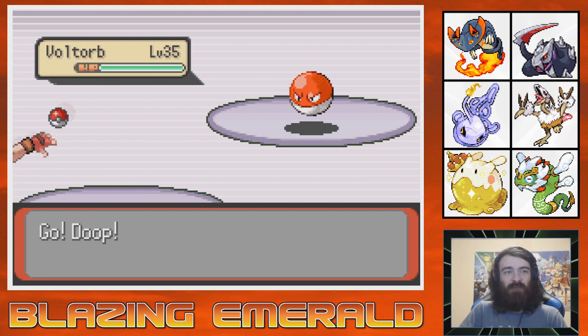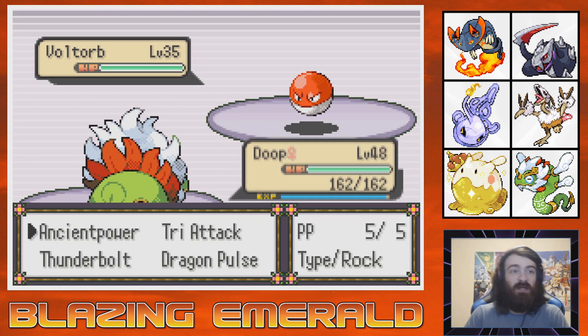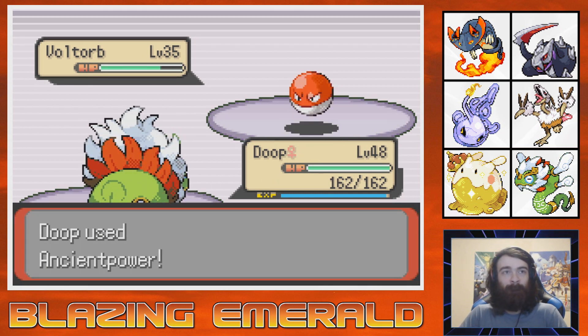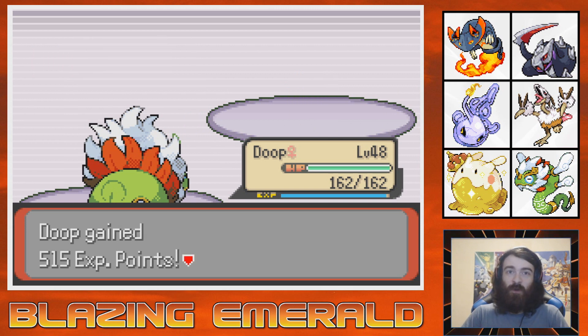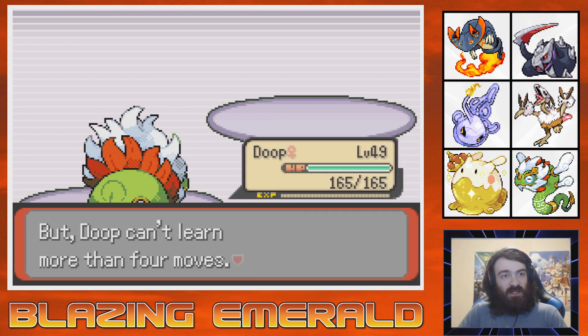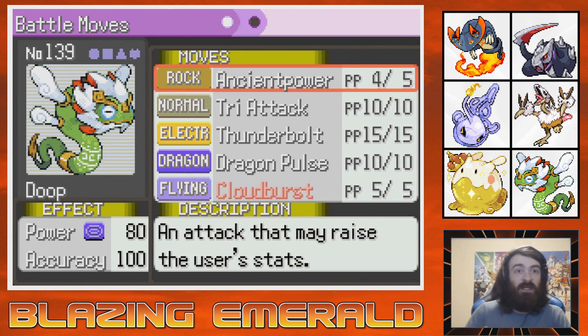I wouldn't mind everyone being at least level 50. Doop is actually really close to leveling up, so that's kind of convenient. Watch me get the boost because there's no other Pokemon other than this Voltorb. We're boosting — we're not boosting? Crazy. We do get the level up immediately, which is kind of nice. Doop is trying to learn Cloud Burst. That sounds like a Flying-type move. And it is — 140 base power... Draco Meteor. Okay. A Flying-type Draco Meteor.